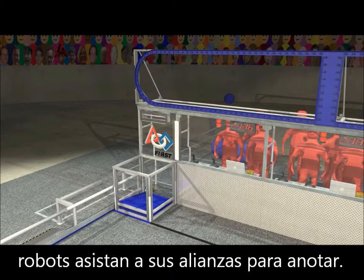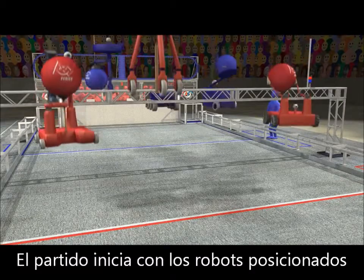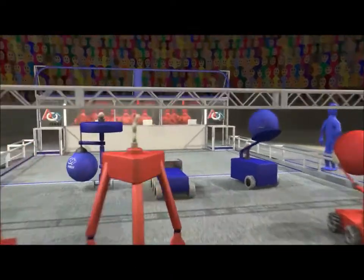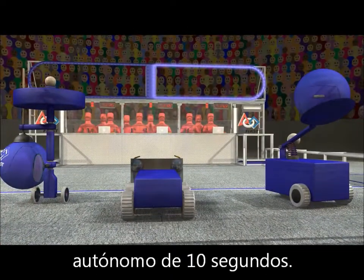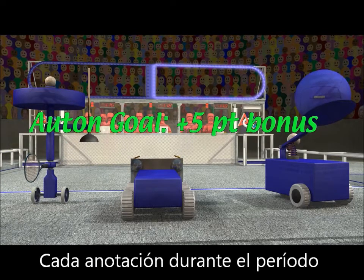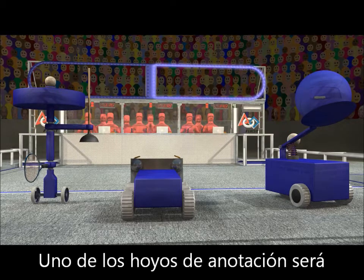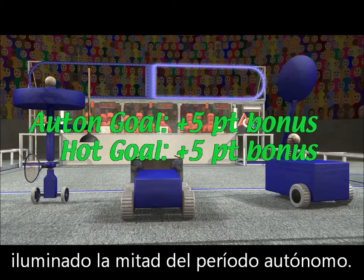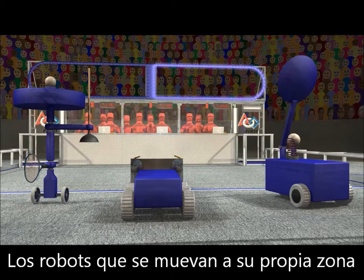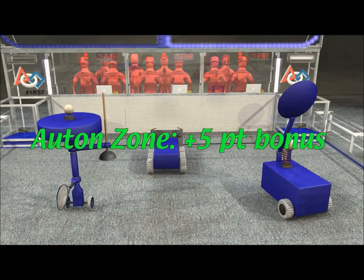Robots that assist their alliance when scoring will earn big bonuses. The match begins with each robot starting in the white zone or a goalie zone. Each robot can be preloaded with one game ball. A 10 second autonomous period starts the match. During this period, robots use pre-programmed instructions. Each ball scored during the autonomous period earns a five point bonus. One set of goals will be lit up and hot during each half of the autonomous period, and each ball scored in a hot goal gets an extra five point bonus. Every robot that moves from the center white zone into their own zone during autonomous gets another five point bonus.